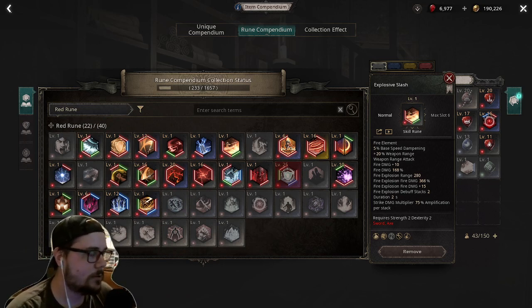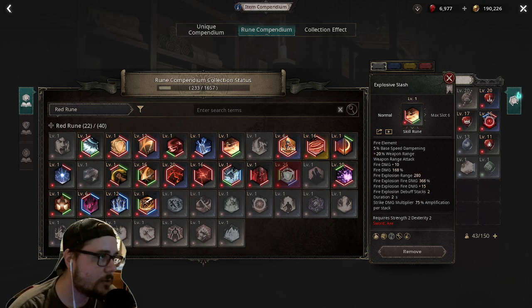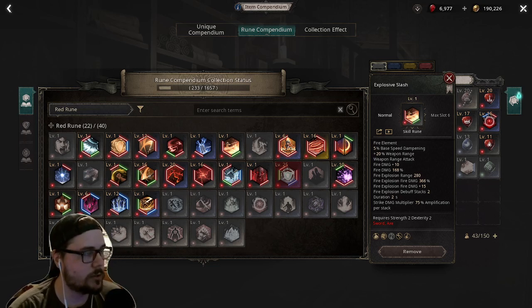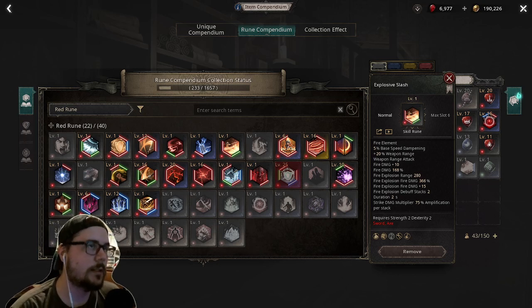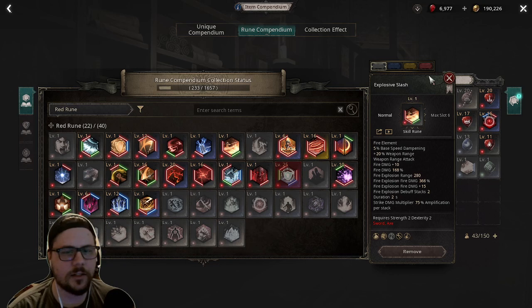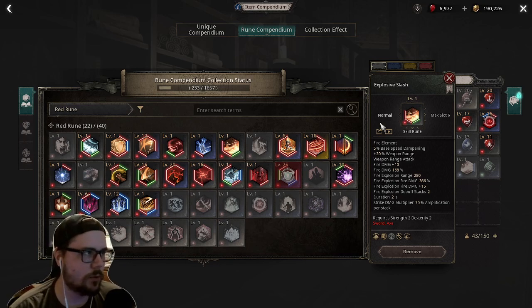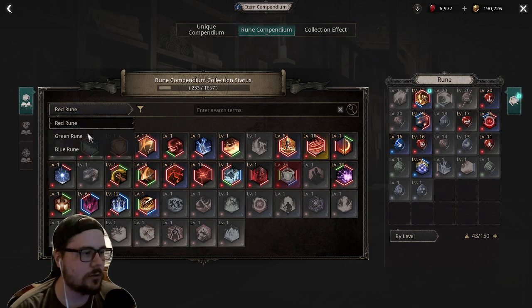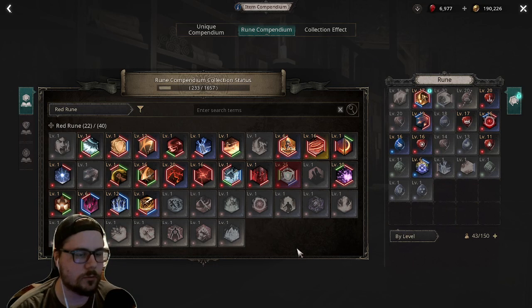First, I'm going to give a couple of quick tips - things you may not have noticed that are really key with runes. The first are the different movement runes in the game, because there are two types: there are offensive movement runes and there are just movement runes. Why is that important? They share cooldowns between types, meaning you can have multiple runes.